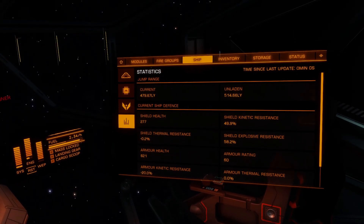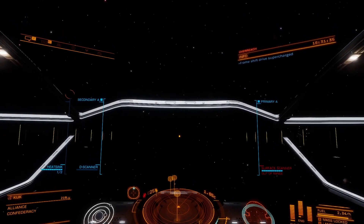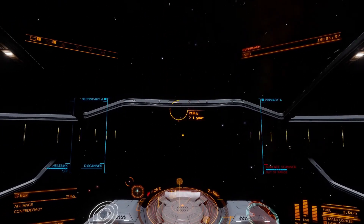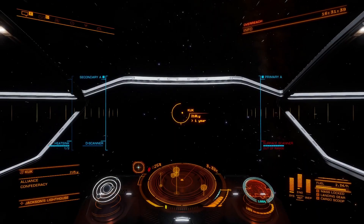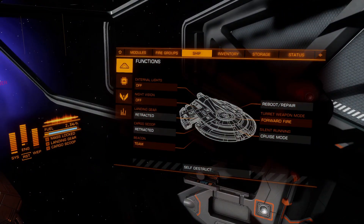Look at that — nearly 500 light years, 480 light years, not bad. So those are the Neutron Stars; these are the forgiving ones. You've just got to be really easy, really slow on that accelerator. So this is the worst one — the White Dwarf.